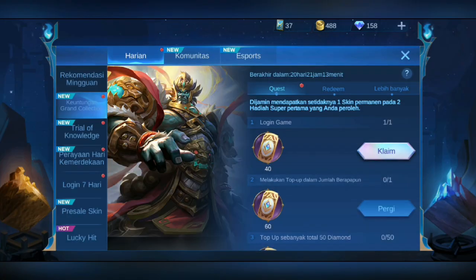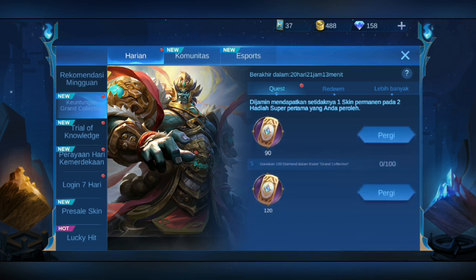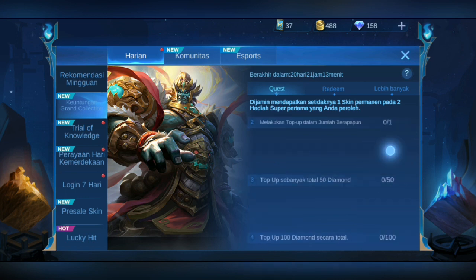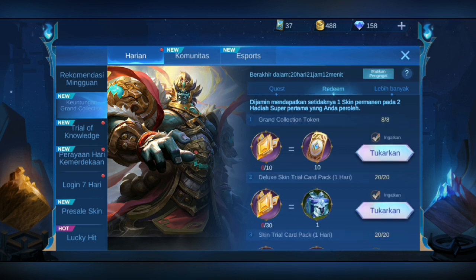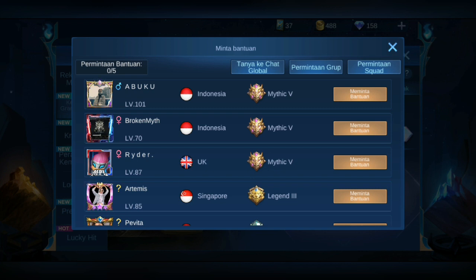Kita klik — sama seperti event grand collection sebelumnya, ada login game, kemudian kita dapat token dari top up, dan menggunakan atau spend diamond itu juga dapat token. Kita klik aja, dapat 40. Kemudian bisa tambah lagi — ini kita bisa ngundang dari chat global yang public, ada ke grup atau ke sekuat. Kalau kita punya sekuat atau bergabung dengan grup, kita bisa kirim undangannya ke grup.